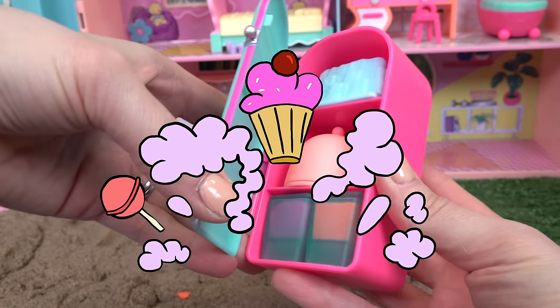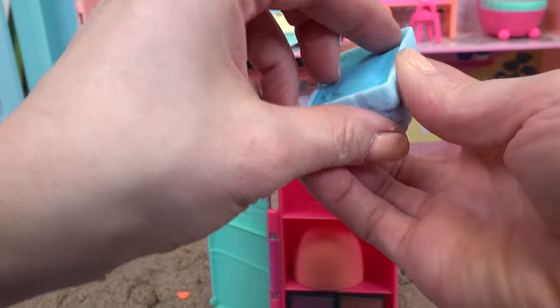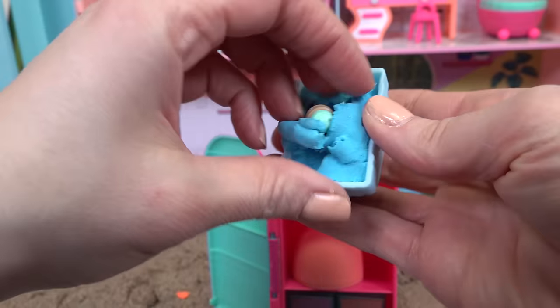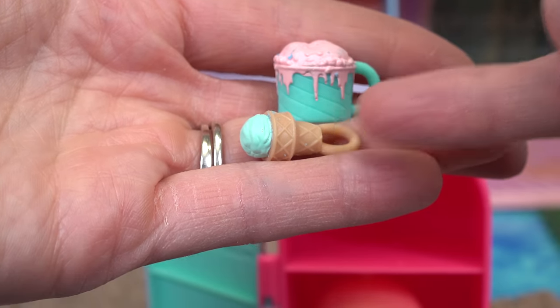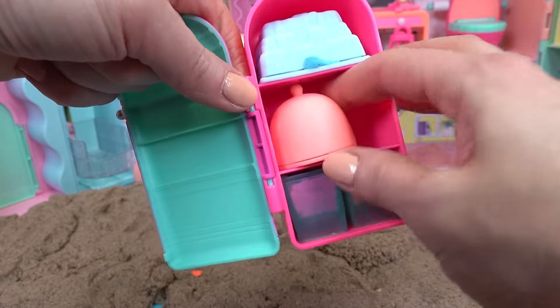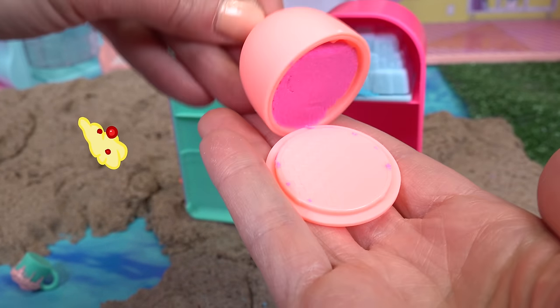Let's see what we have for food. There's sand in here — we're digging for some surprises, actually digging for some food! Oh look, we have a tub of ice cream and a cone of ice cream. I'm glad we found something to eat! Let's see what's in here — your dinner is served! Let's see what we're eating.